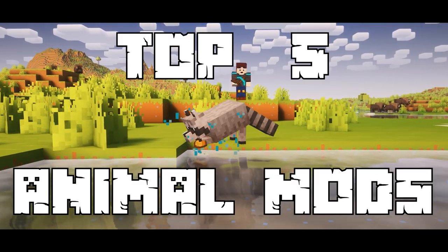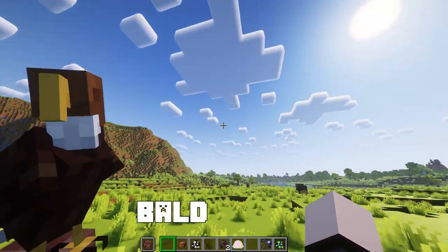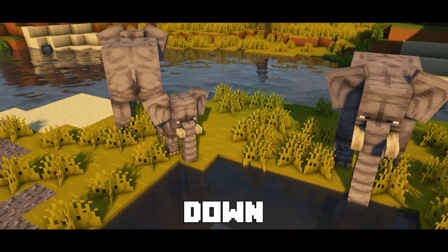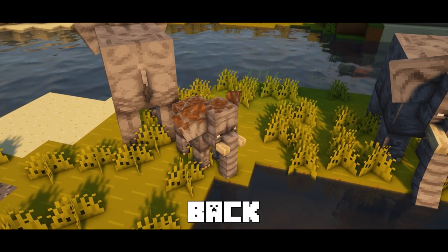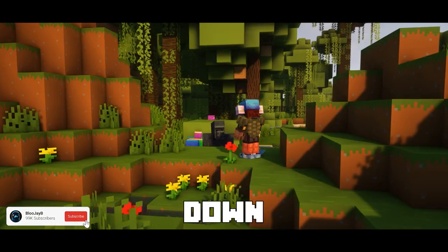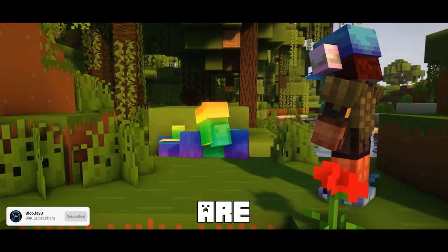Today we're covering the top 5 animal mods for Minecraft, adding things like the bald eagle that can be controlled to attack your enemies, or elephants that'll cool down in the sun by flinging mud on their back, and even new boss fights by throwing larvae into the void. This is going to be my personal opinion for the list, so let me know down in the comments what your favorite animal mods are and why.